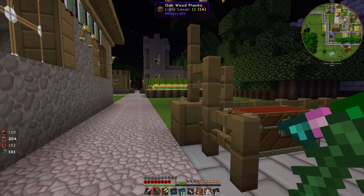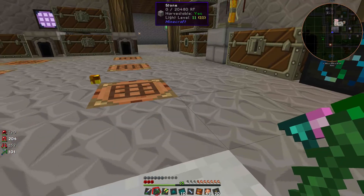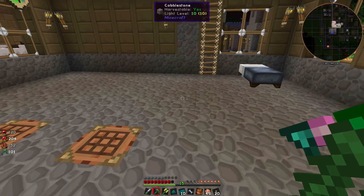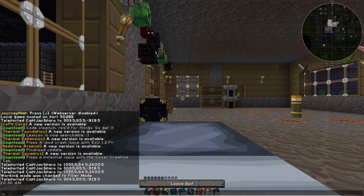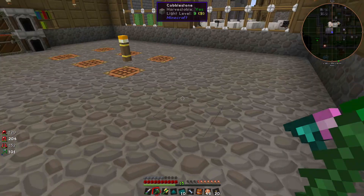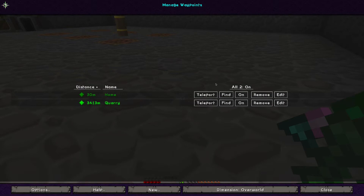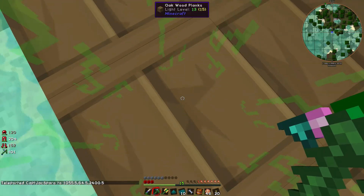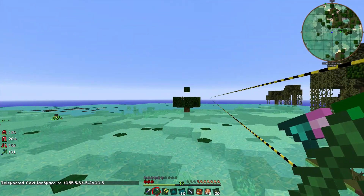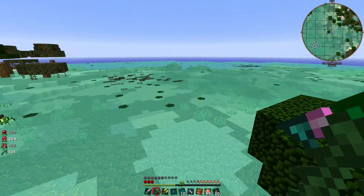I tend to go in bat form at night, but I don't want to go out there without the protection of my magnum torch, so we'll sleep first. Now we'll go bat mode and teleport to the quarry. I've already fired this up for a whole two seconds just to make sure I got it running, and you can see it's starting to clear the area.